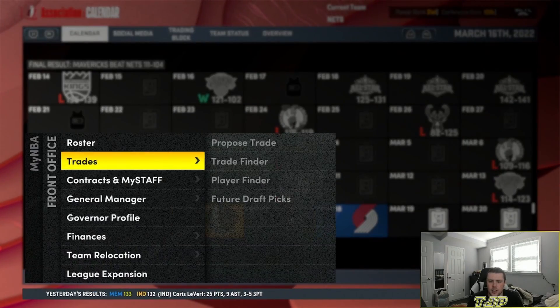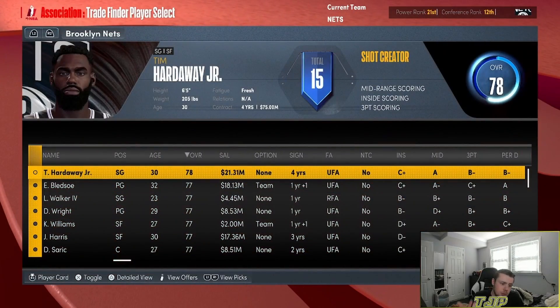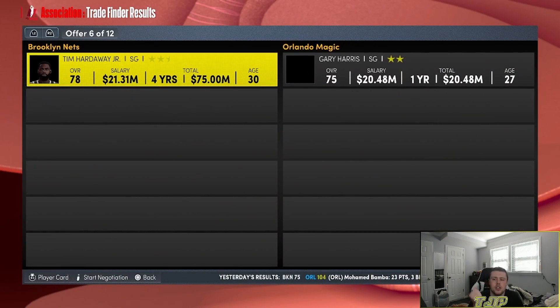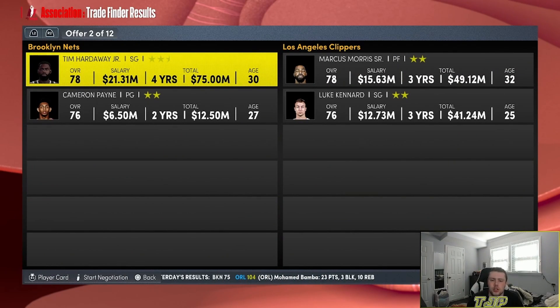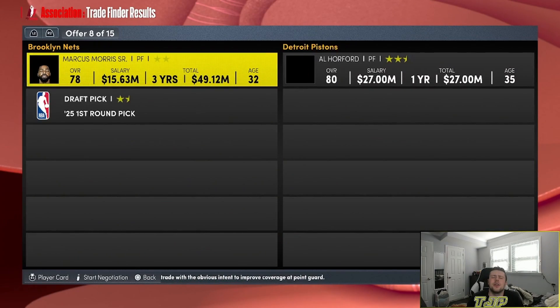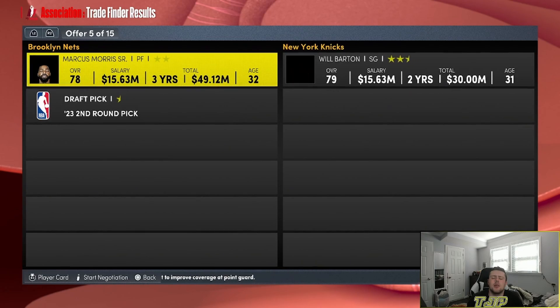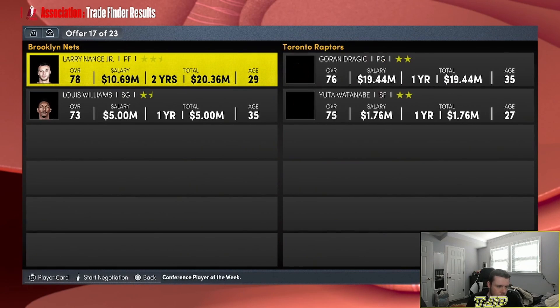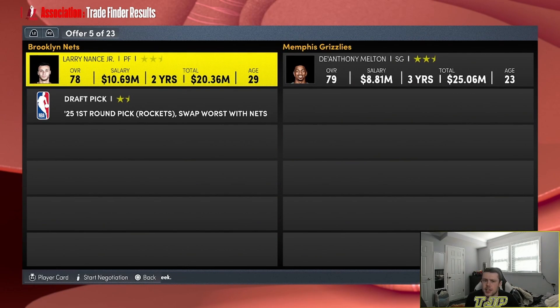I got to make another trade — Tim Hardaway is my best player, so we've got to flip Tim Hardaway now. Three, two, one — it's going to be for Marcus Morris and Luke Kennard, also trading away Cameron Payne. Who's it going to be? Larry Nance and Lou Williams — we trade away Morris and Winslow. Larry Nance in the trade finder — D'Anthony Melton. We've got to trade away a first-round pick as well.